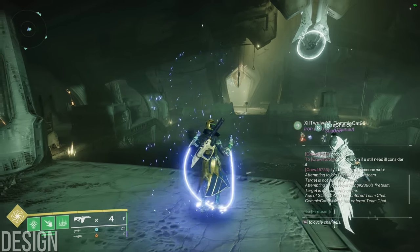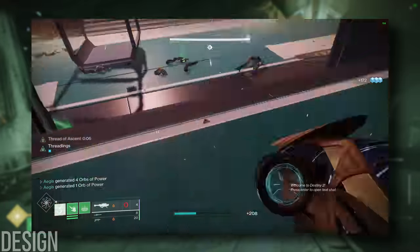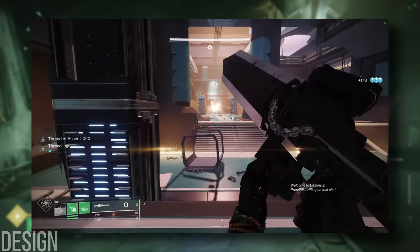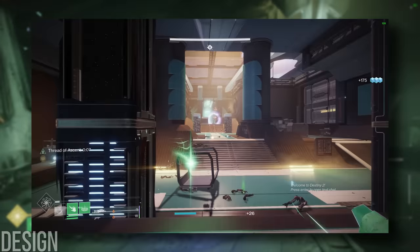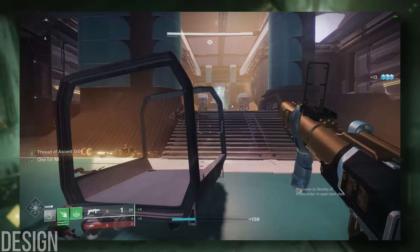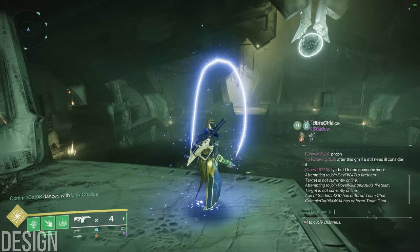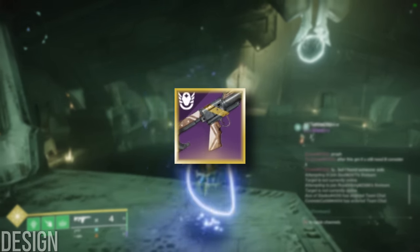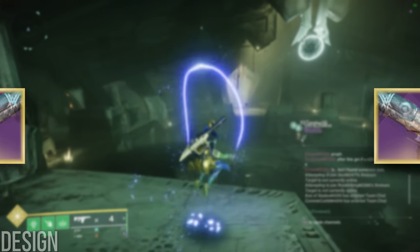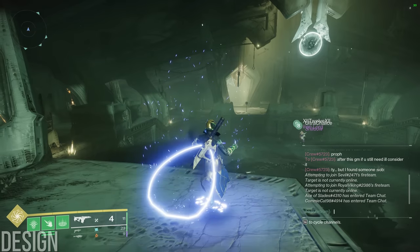I tried my best to keep every damage rotation relatively flat and consistent. If there is a point in the rotation where DPS would fall off a cliff if you continue trying to dump ammo, I just ended the rotation there. For example, when doing Izanagi's Burden swaps with a Grenade Launcher and a Rocket, once you're out of Izzy and Rocket ammo, it doesn't make sense to include dumping 15 Wilderflight shots in a row into the boss. While these rotations will certainly not be perfect for every boss in the game, hopefully they will serve to show how powerful damage rotations can be in Destiny 2 — the shared fundamental understanding of how and why damage rotations are formed will allow for a more complete and successful endgame experience.